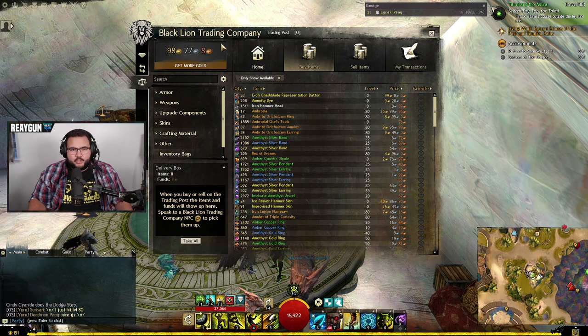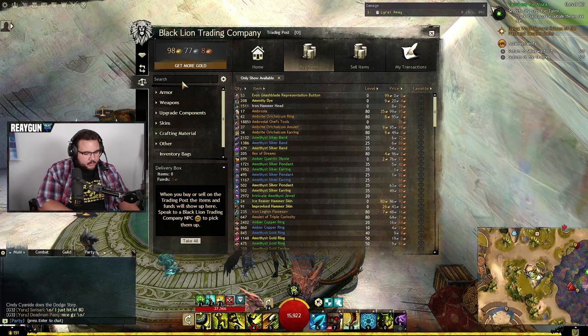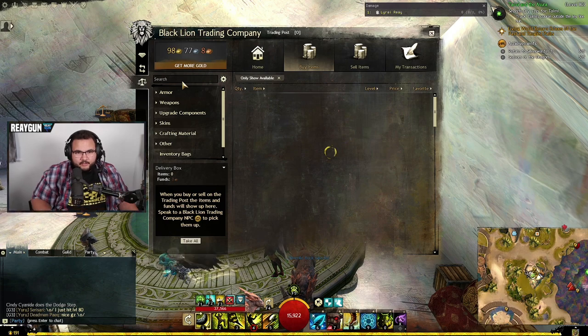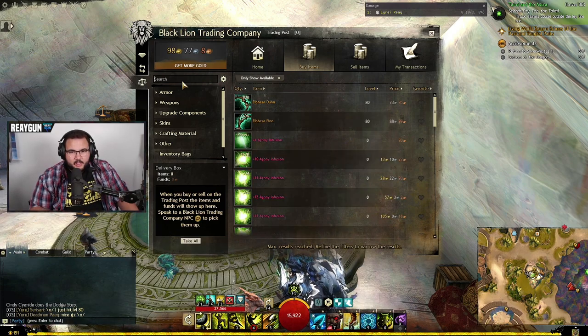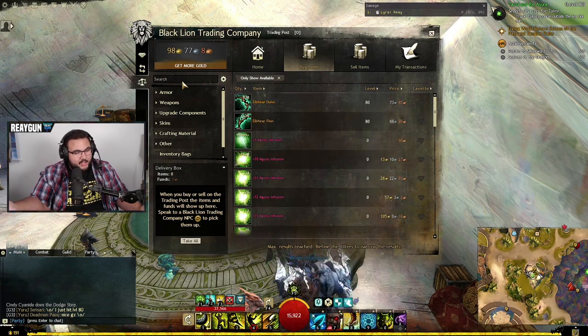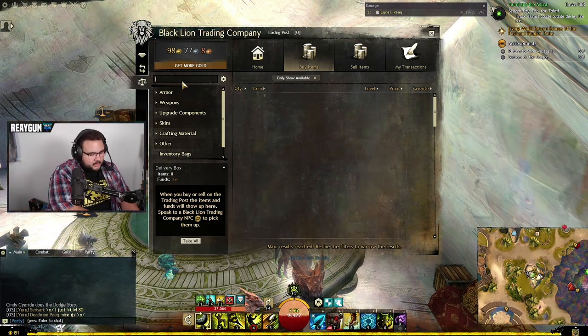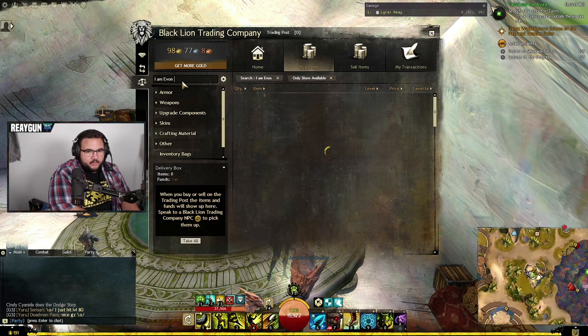It's very simple. All you do is go to the search bar while you're in the trading post and type in 'I am Evan Nash Blade' just like I have there. When the text disappears you'll see the normal trading post if you're already in the other view, but to get the other view from the normal post you type in 'I am Evan Nash Blade'.